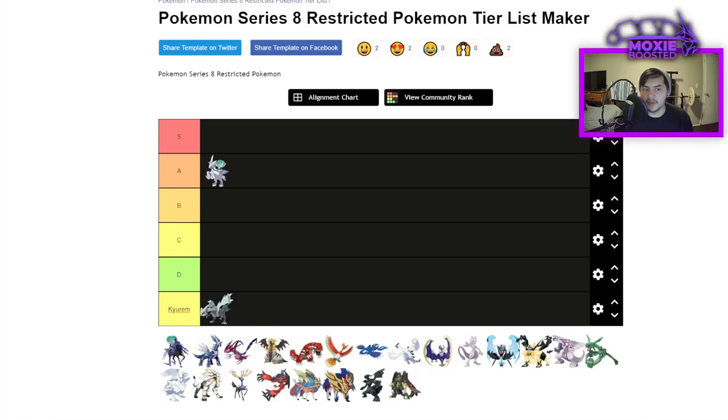Game Freak basically took the Ice type and said, 'What if it was good?' Calyrex Ice's ability to bypass any preparations you could make — like giving your pokemon a Yache Berry or giving Incineroar a Shuca Berry — is turned off by As One's Unnerve. Its damage output from a Life Orb Glacial Lance is insane; nothing resists that move. Your best bet versus Calyrex Ice is good board positioning or preventing it from setting up Trick Room.